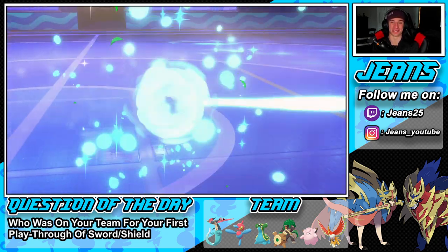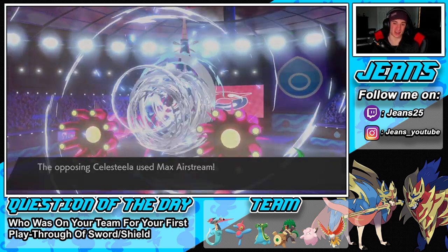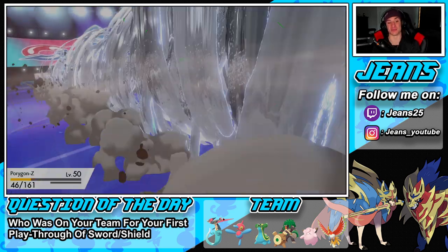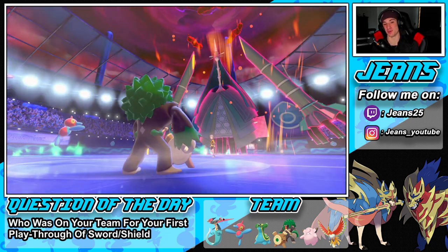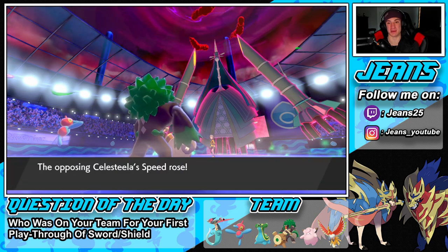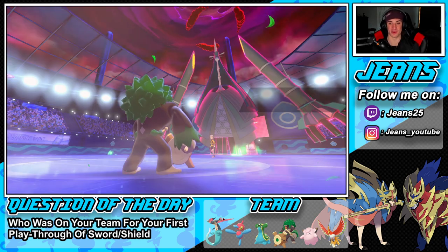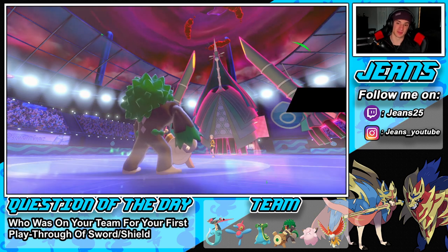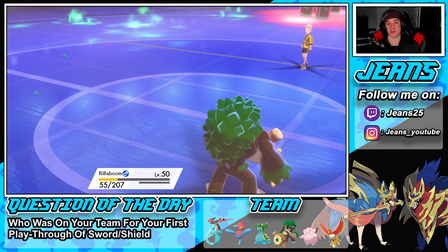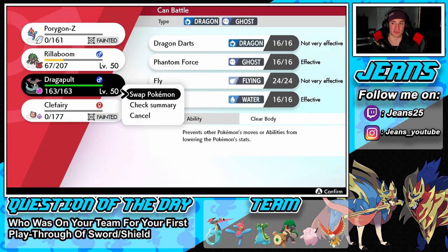He goes for an Airstream — is he going after Porygon? He does! Beautiful — that's what I want him to do, because if he went after Rillaboom it would have been easier for him to potentially get this win, considering Porygon had to recharge. But now we can roll out with Dragapult. I think I'll just Phantom Force drop out — that's the play. We Phantom Force, hopefully have him miss an attack, and roll from there.